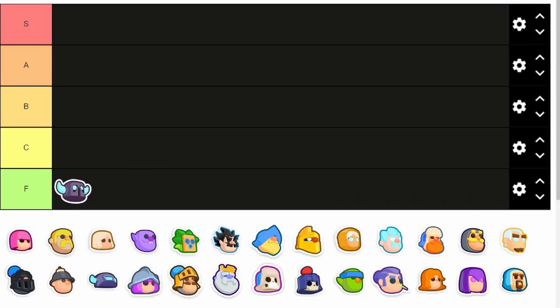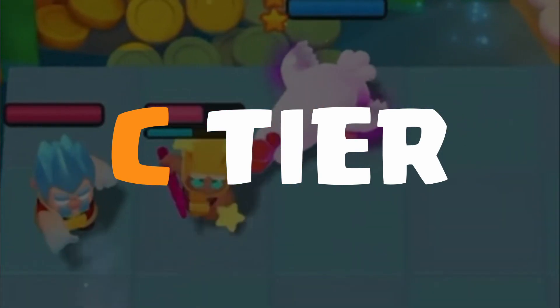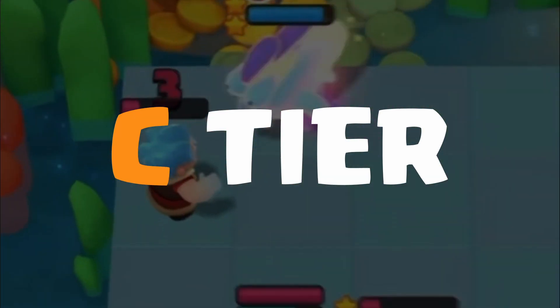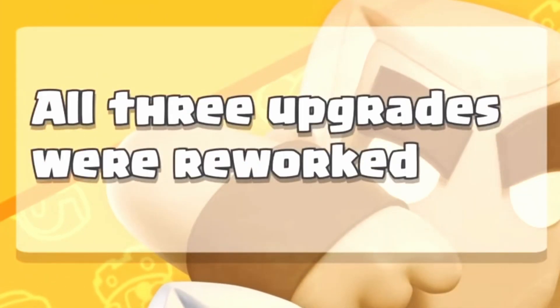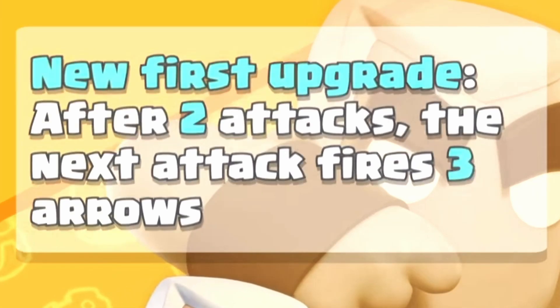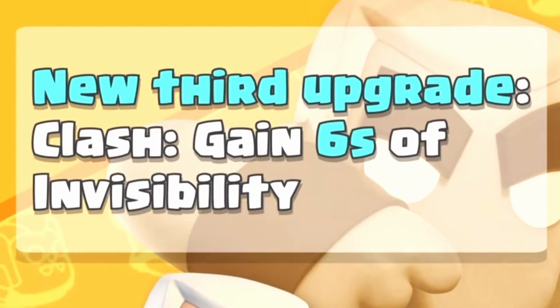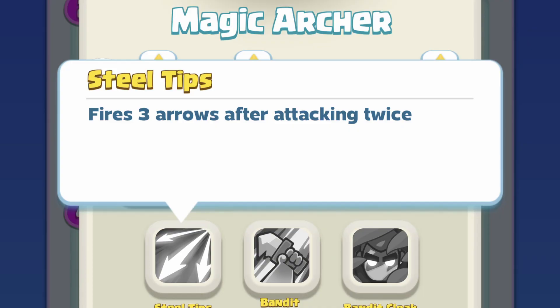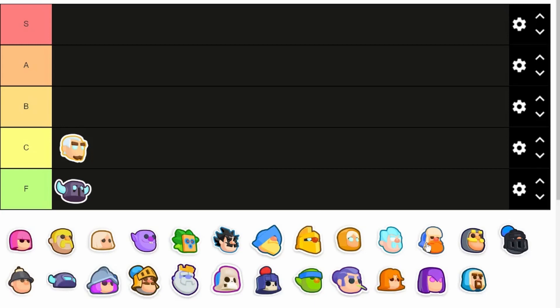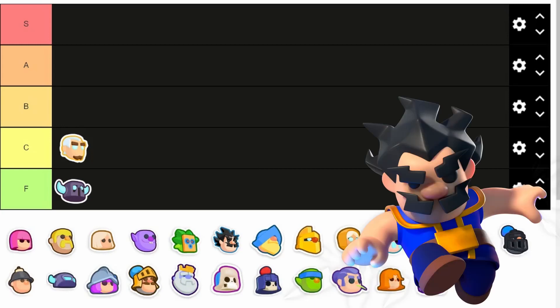Moving up to the C tier — these minis are weak, but they are useful in some scenarios. Starting with the Magic Archer. I know he has been reworked, but he's still quite weak. There are a few decks running him, which is why he's like high C tier, but his shots are just too inconsistent, especially his third star where the shot splits into three. There's really no reason to pick the Magic Archer over the E-Wiz, which is way better.